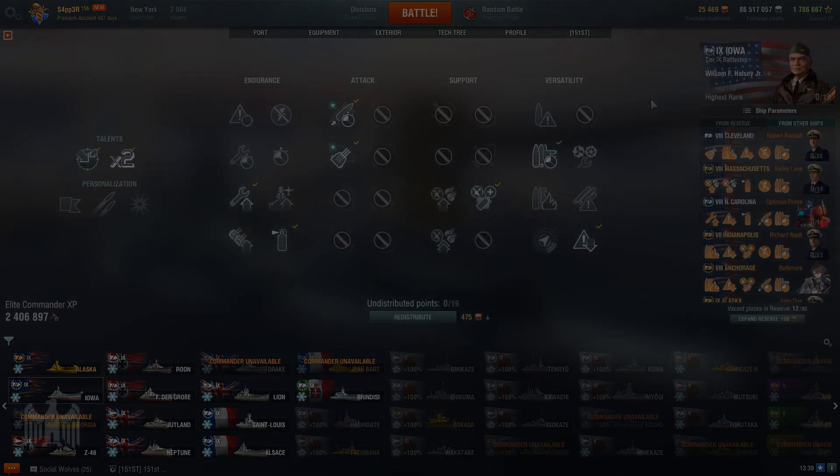For Captain Skills: Expert Loader, Adrenaline Rush, Basics of Survivability, and Fire Prevention for 10 points. Then pick up Concealment for 14, Superintendent for 17, and Expert Marksman for 19. Halsey and the Doe Brothers are ideal thanks to their improved Expert Loader and Expert Marksman skills.